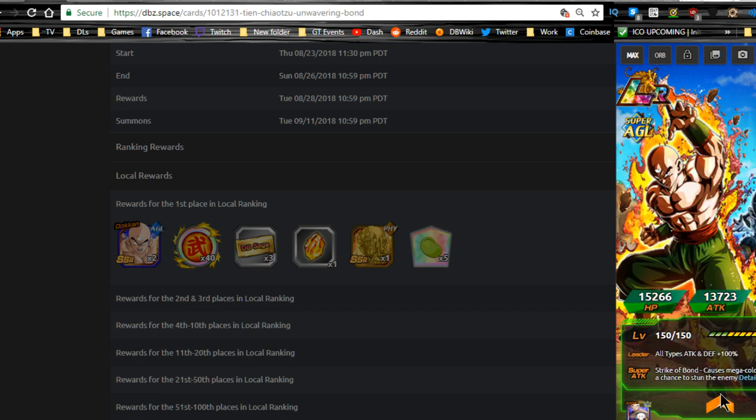This is equivalent — if you guys aren't familiar — this is the equivalent of the LR Piccolo. LR Piccolo has been replaced with TN. Now LR Piccolo is available for summon in the actual summons for the characters. So that's awesome.